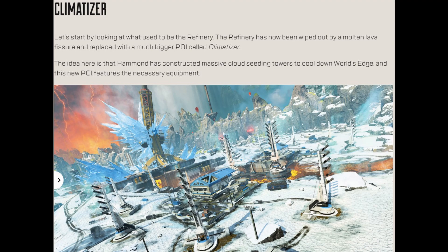First we're going to have the Climatizer. Climatizer is replacing the old Refinery behind Epicenter. The whole reason this place is here is to cool the planet — or this area — down to make sure it's still livable. With the harvester overreacting, everything heated up quite a bit, so this is going to keep things cool. That's sort of the lore behind this location, and it does look pretty cool — I'm glad they expanded the snow.